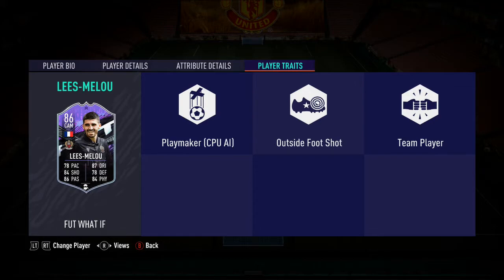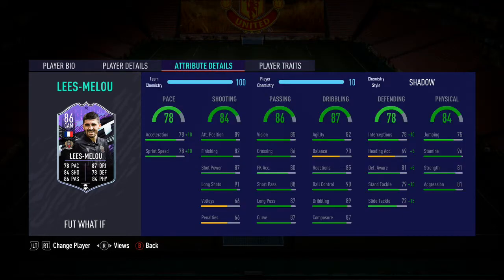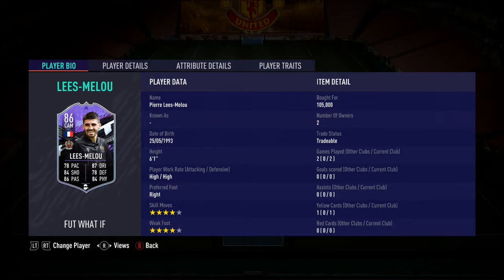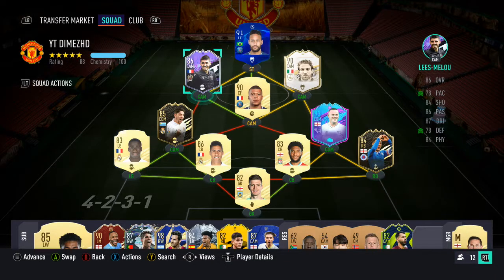His player traits include the outside the foot trait, the one that really matters. He looks like a really, really solid player. He's only 100k — I thought he'd be like 200k. Good links, good nation, decent halfway-decent league. I'm going to be running him as a center mid in a 4-3-3. We're going to load into Division 1 and see how he plays.